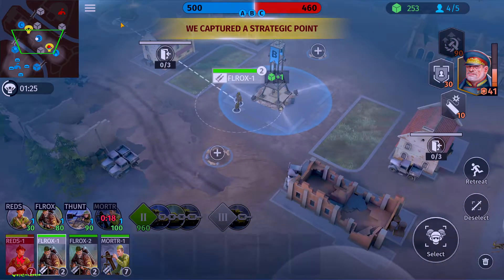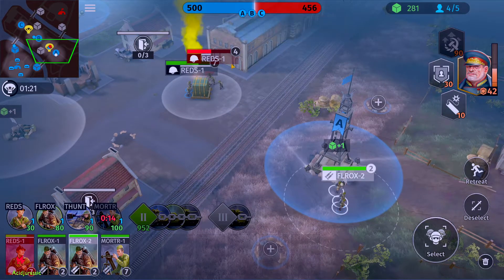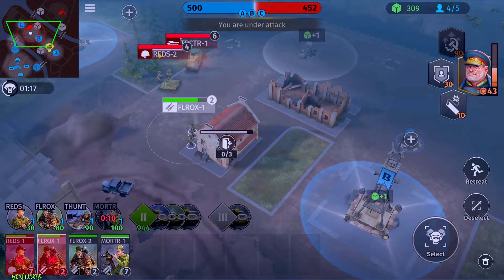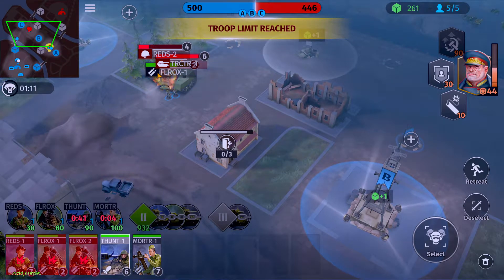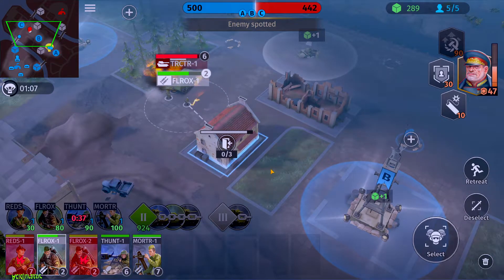Bravo is now fully secured. We've got enough for the Felrox, so we'll move him that way. Alpha is also fully secured, so we'll push out this Reds unit. Looks like he did manage to steal that post away from us — that's all right. Tank Hunter go against the tractor, which we're not necessarily sure what the tractor does anyways. Let's stick our Felrox inside the building.